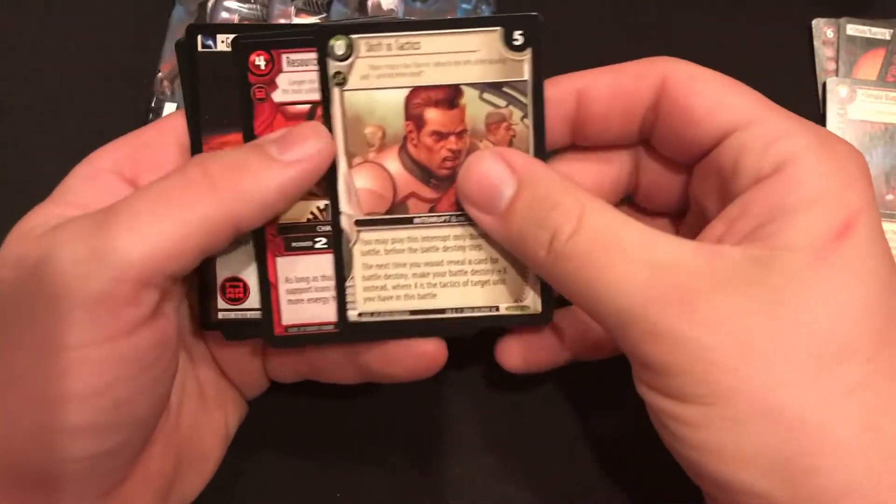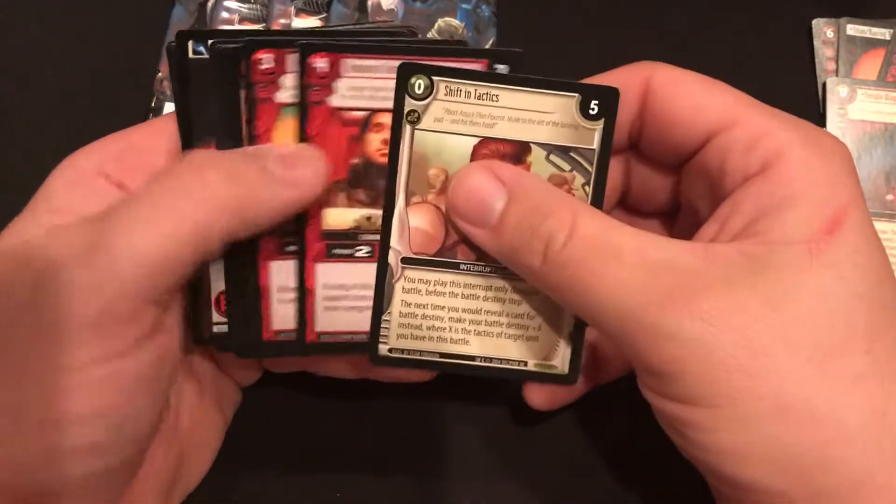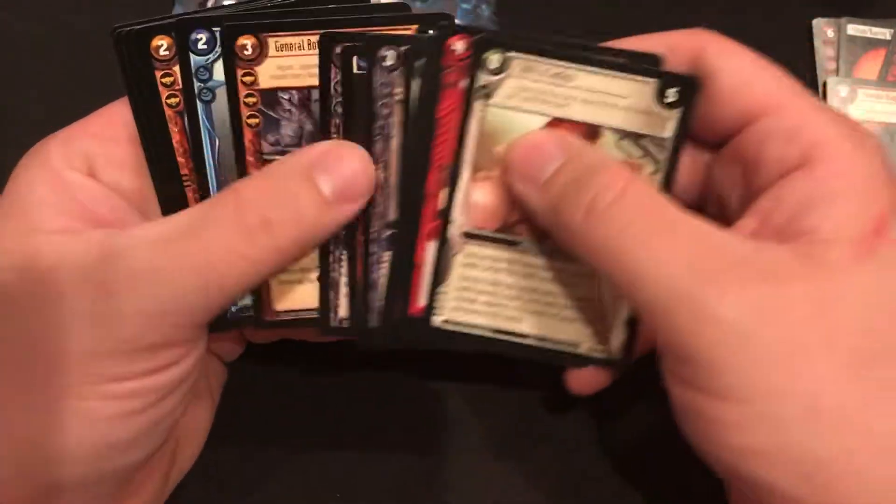There's Shift in Tactics, which is going to be a rare there. There's also a Ganjan location.